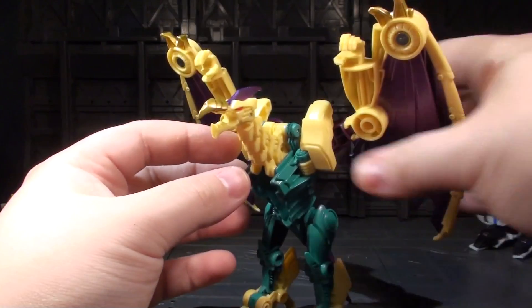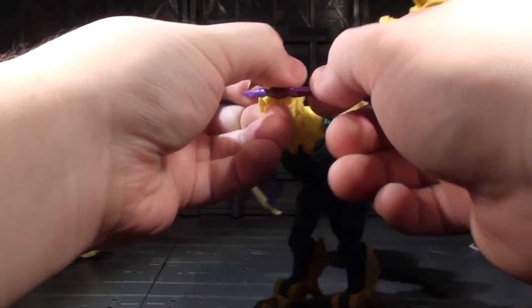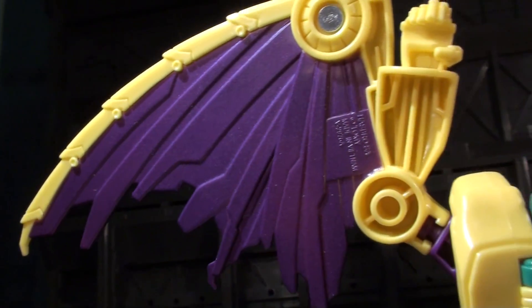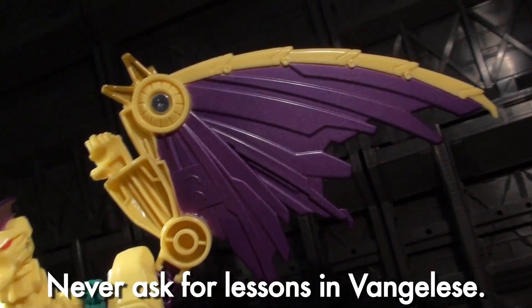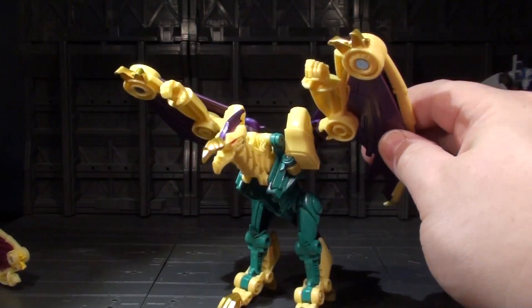I'm kind of bummed out that these were mushroom pegs, because they're losing a major critical piece of motion on an already not-super-articulated toy. Also, his nasty little beak here can hold a 5mm peg pretty well — that's a nice touch. And I really can't get over his wingspan enough, man. That means I like it a lot, in Evangelese. It's big, and it just sells this guy. His dragon mode — his beast mode, whatever you want to call it — is pretty freaking cool.